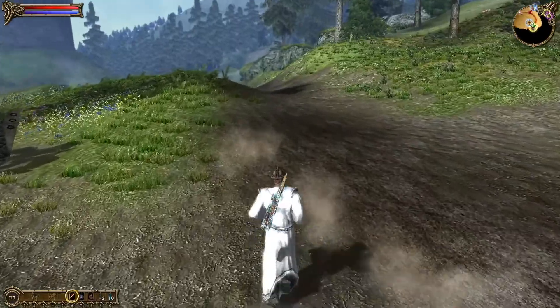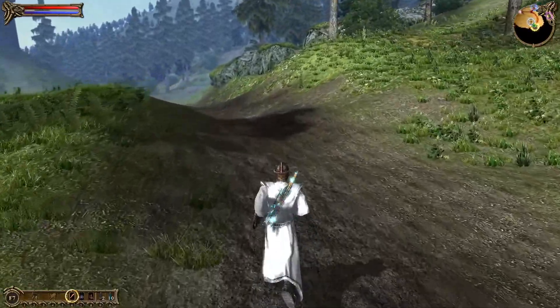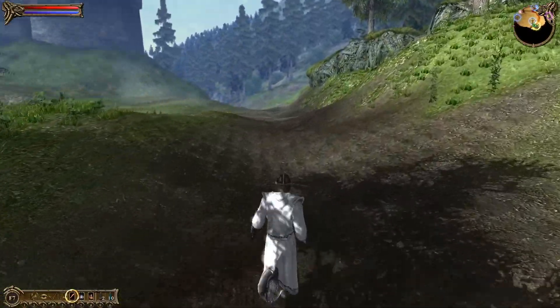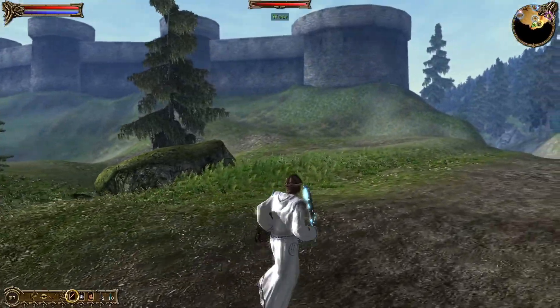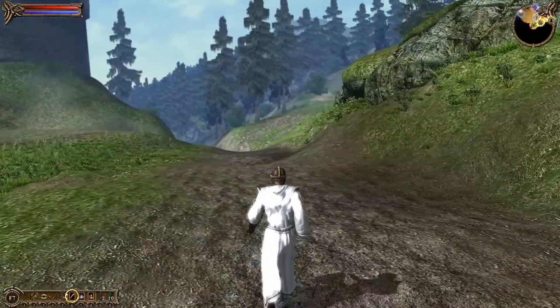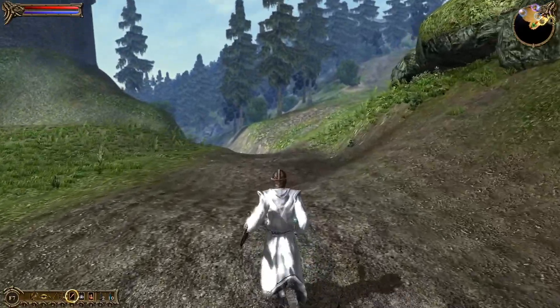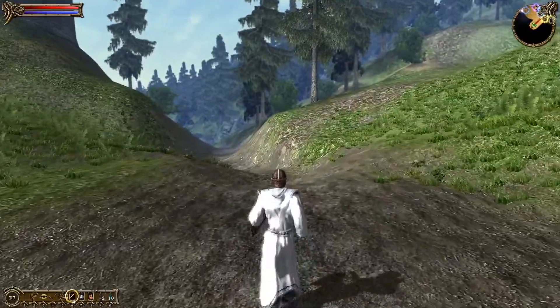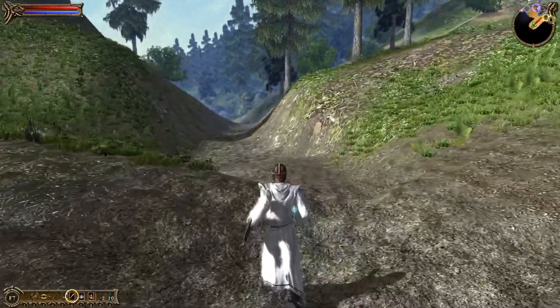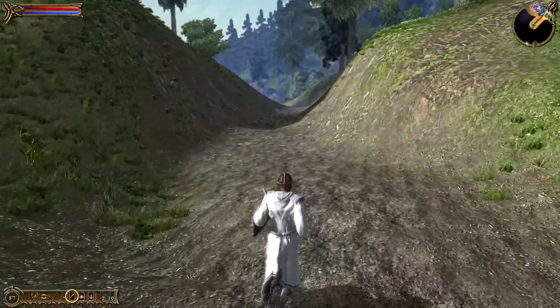Another impressive thing is how far away you can see the world start to get rendered in. My PC is like a super high-end workstation in comparison to the gaming PCs when this game was released, but you can see how this game engine is designed to basically turn anything beyond a 3D rendering limit into a 2D matte painting. So you can get a feel for the horizon without taking a dump on your dual-core processor of the time. Pretty clever, and it works pretty well.